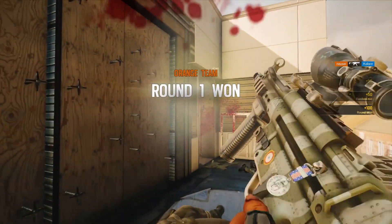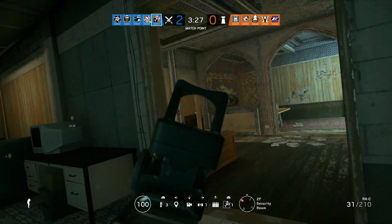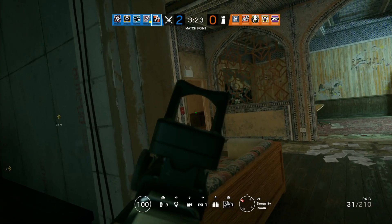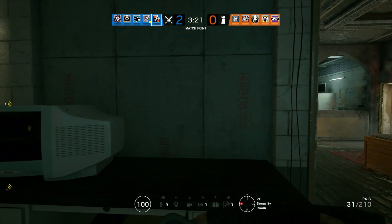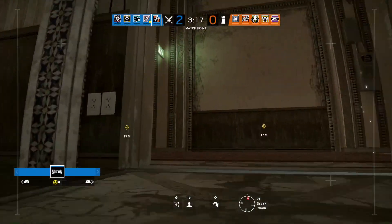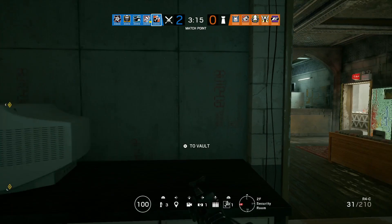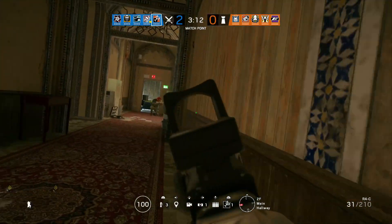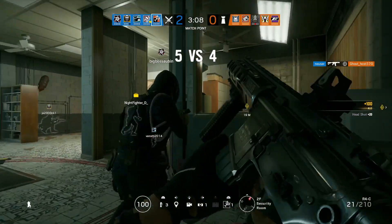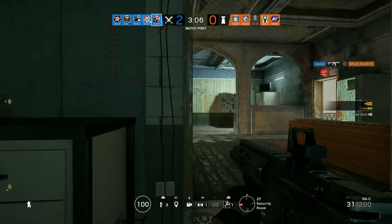Here on Border for example, I drone out a defender in the hallway and act immediately, before he gets the chance to spot my drone, hopefully before another enemy makes it harder to go for that kill, and in a way that uses the element of surprise and perhaps some peeker's advantage as well. That is a free kill, but just a second later it might be a lost potential kill, or a situation where we get pushed instead.